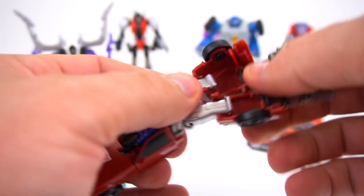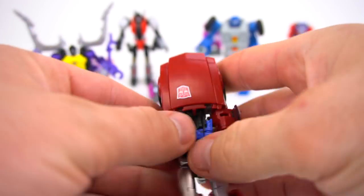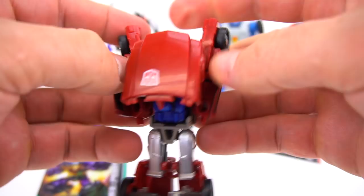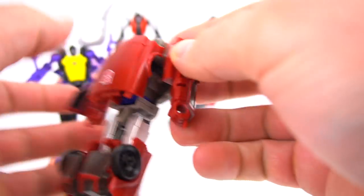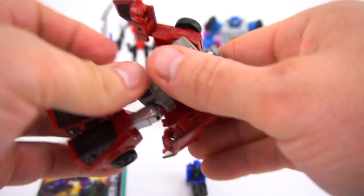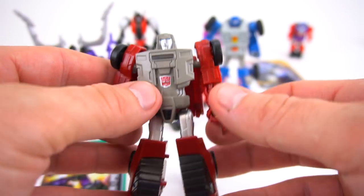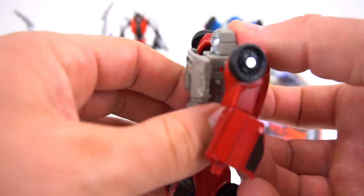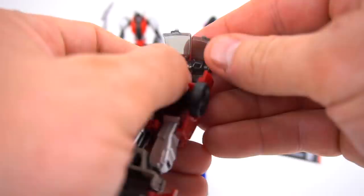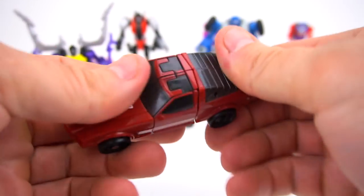Let's see what he does when he stays in that seat while we transform back to robot mode. He could just stay on his back closed up, but he fell out — didn't want to stay in there. Back to Wind Charger in robot mode. Let's try that one more time: transform him into a car — there he is in vehicle mode.